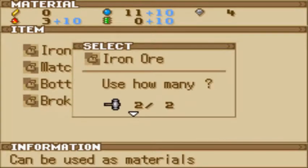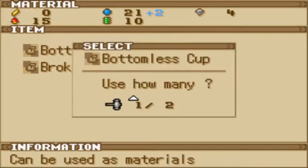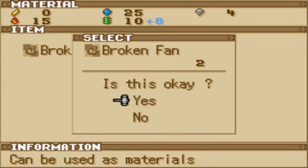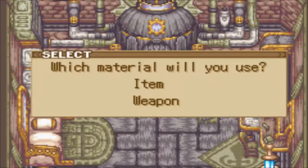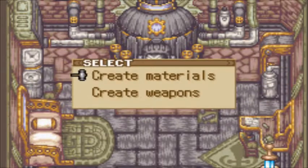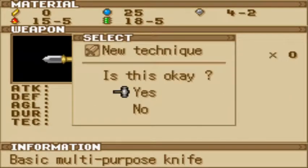We'll create materials from the items we've got: two iron ore, a matchbox, two bottomless cups, and two broken fans. Now I could create the axe, but what I'm going to do is show you this. I have the novice knife here — I've already made it. I'll use a mystic ore with this; it'll take two mystic ores and the same amount of materials as before.